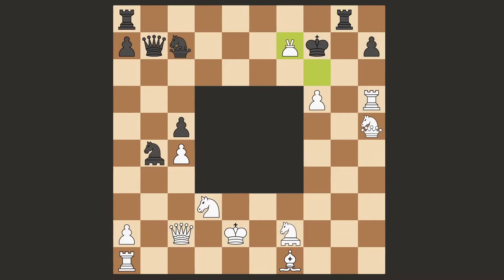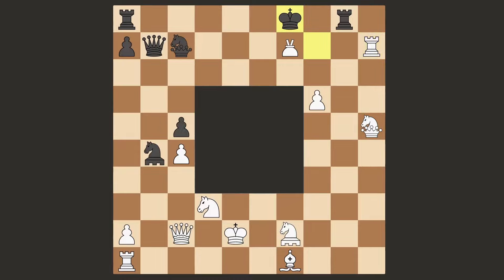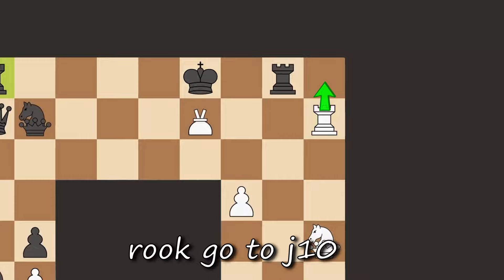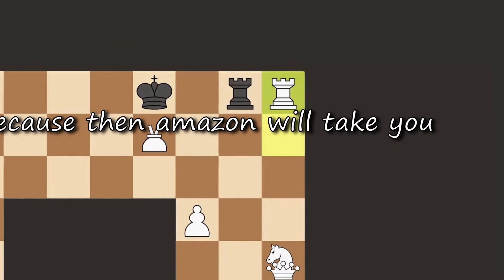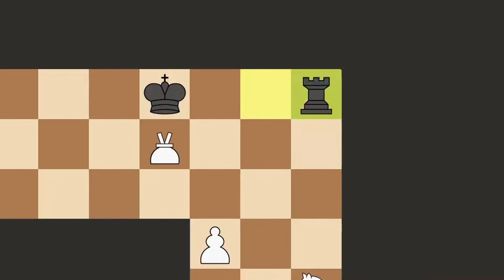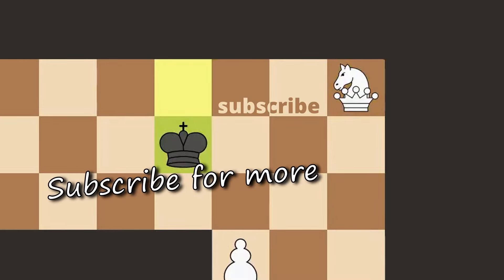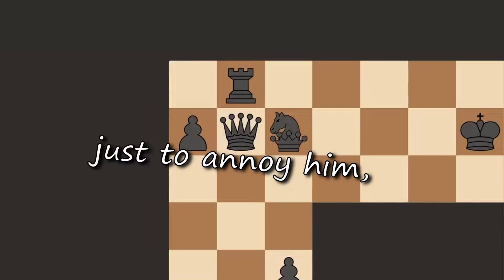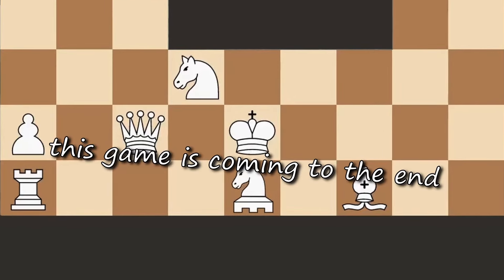Pawn i7. Okay rookie, take what belongs to us. Check, go king. They are trying to strike again — we can't let them. Rook go to j10. Alright rook, kill the white rook, because then Amazon will take you and I will be free to take this pawn. Nice, it all went exactly as planned and we are pawn up now. Subscribe for more incredible planning skills. I'll attack the Amazon just to annoy him and destroy his dreams. We traded off Amazons — this game is coming to the end.